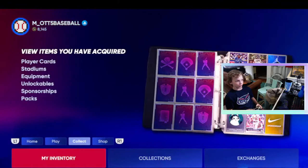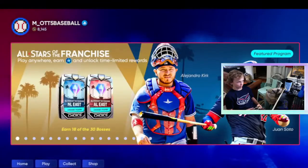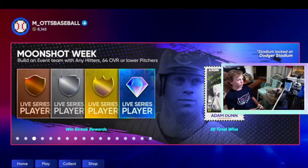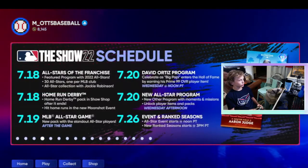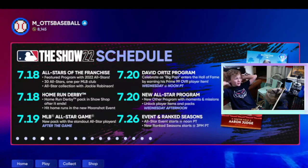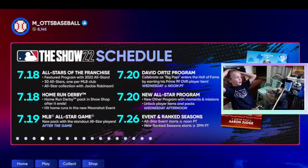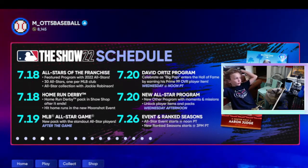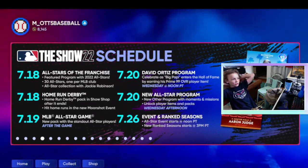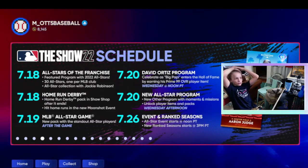I know I drafted Trea Turner recently, so that'll help. In the next roster update he should go up. Got the Adam Dunn Finest card. So today we got the All-Stars. Tomorrow we get the Home Run Derby pack in the show shop. After the All-Star game, we get a pack with the standout players on the 19th. On the 20th, we get the Big Papi thing — we get a Prime 99, oh shoot, that's going to be nasty. A new All-Star program.